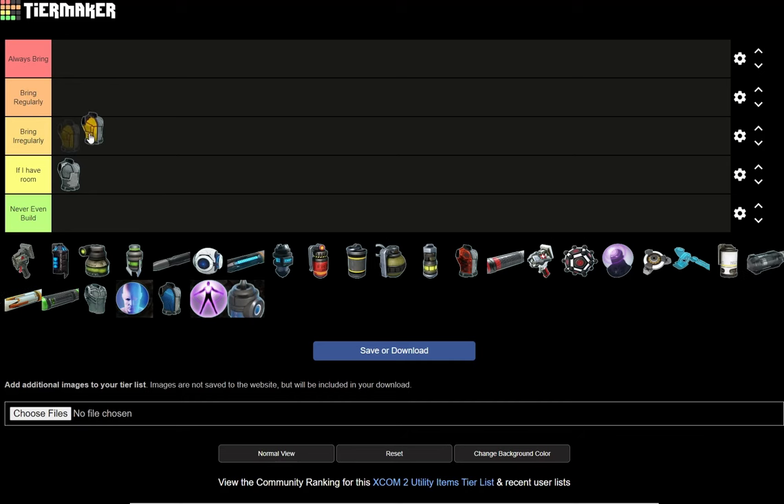Hazmat Vest — I bring it irregularly. Like if I feel like I'm going to deal with a lot of acid, poison attacks, or fire attacks, then I bring it. It's good protection against those. I pick one slot, usually my ranger, because I always put my ranger in very dangerous situations. You always have to put your ranger in dangerous situations to get the maximum benefit out of what they can do.